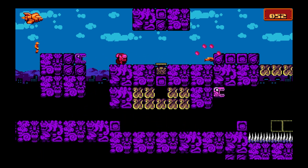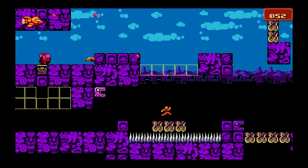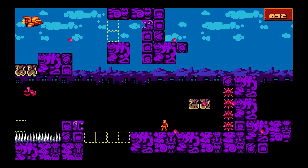I recommend blowing up and taking out those three pigs, just because if not, they're kind of a pain. And remember, anytime you can take out three enemies at once, it's a free explosion. Continuing on, just time your jumps properly here — nothing too complicated.